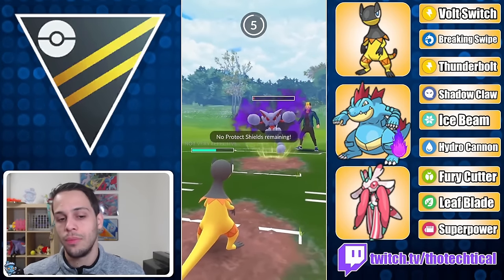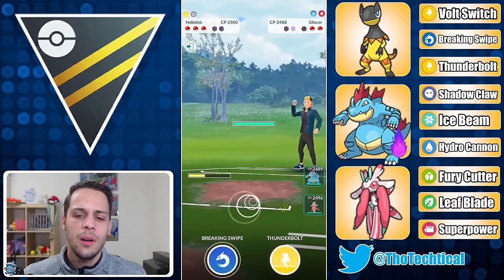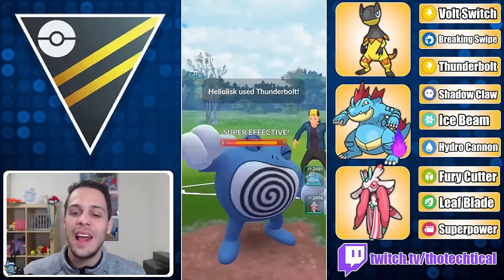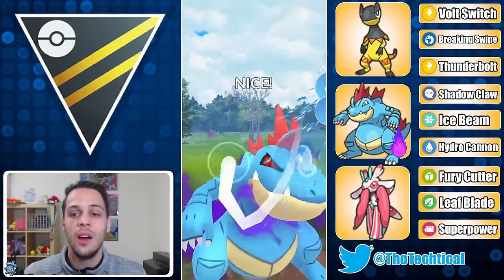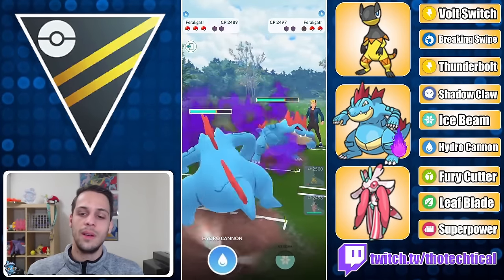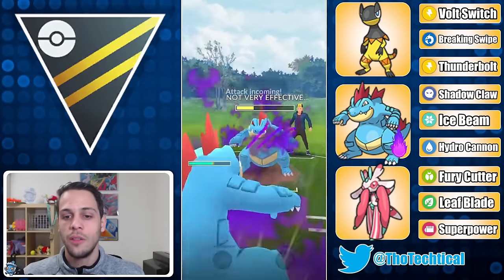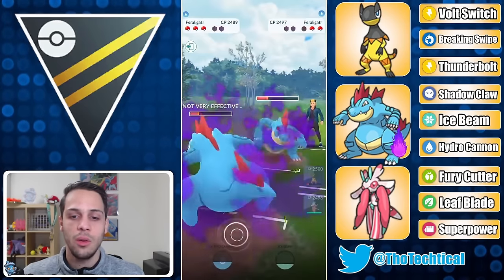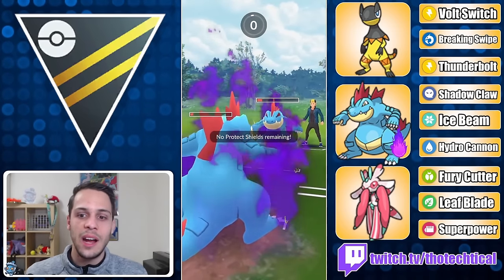Sometimes they get a Night Slash — totally fine, the attack drop does nothing now. I have a reasonably healthy Heliolisk with energy. Then out comes Politoed, which is actually kind of tough, but they let the Thunderbolt go and it does massive damage. I bring out Feraligatr to farm down, but they switch in their own Feraligatr. That's fine — I have an energy lead. They do have a shield advantage and use their first shield, which is totally fine. In the shadow-versus-shadow mirror, you still need two Hydro Cannons to knock out.